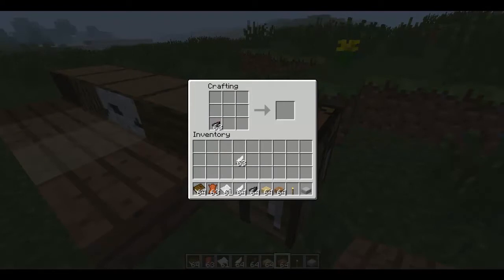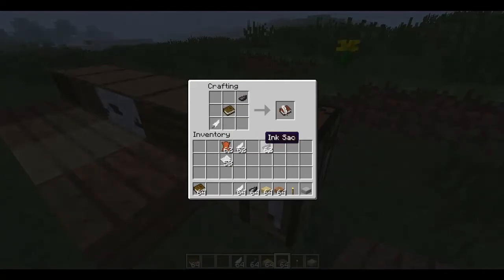The next thing we've got up for you is how to make a book and quill that you can edit and make your own book with. Get the book, put the book in the middle, get a feather, ink sack, and you've got a book and quill.